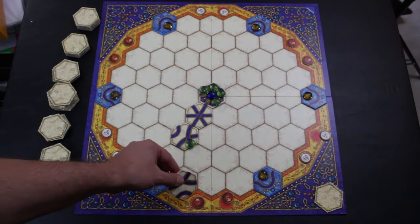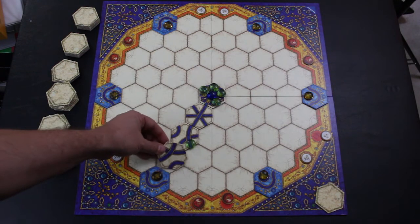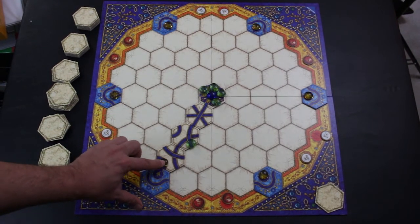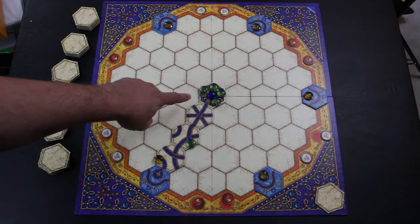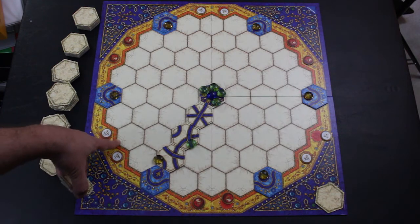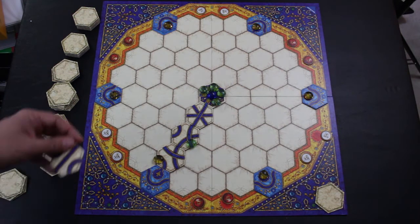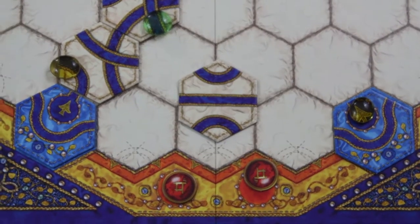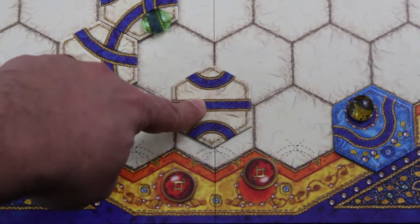At this point the white player might choose to counter by placing a tile here and try to redirect towards the yellow gem. Tile placement basically connects paths from tile to tile. The only illegal move is shown by an X on the board — you cannot join two arrows together like that.